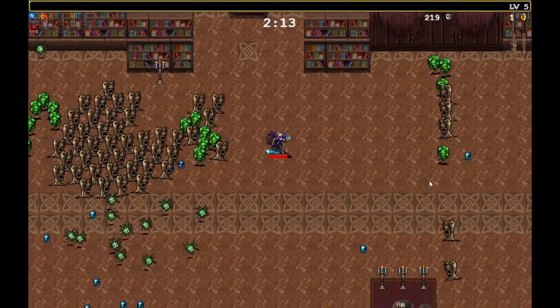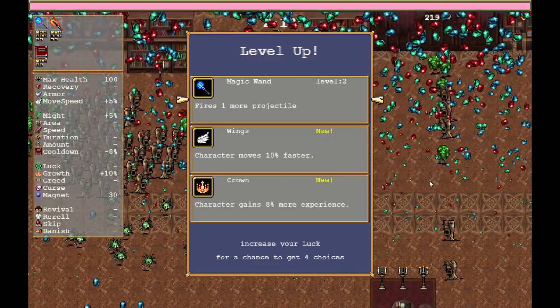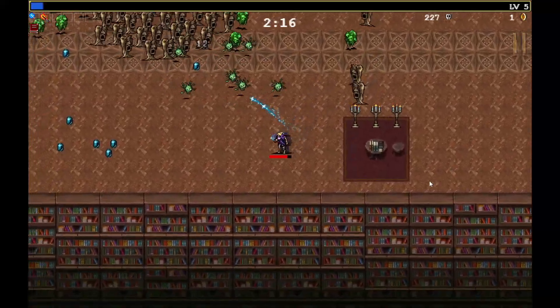That's tough. Character moves faster — let's get another projectile, we really need to up the damage output here.